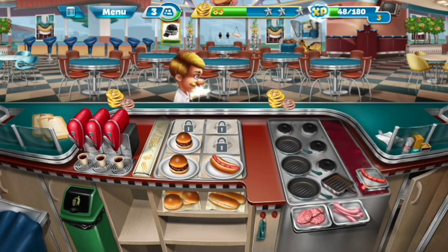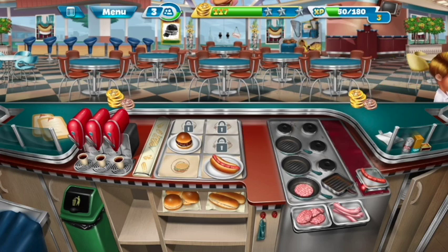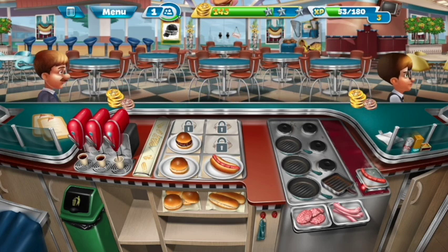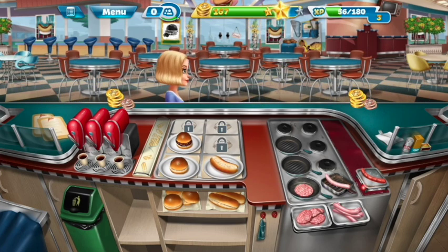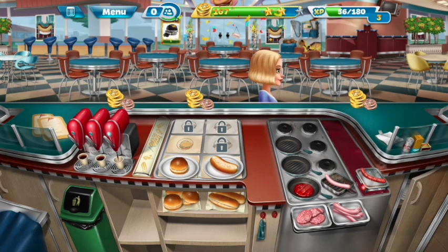So now we're safe again. This guy wants to start a new one. Still got three customers left. Haven't hit even one star yet, but still got a couple of coins here. Burger and cola. Two customers left. Get this burger going. Sausage going for him. Another burger and cola. And that should do us.